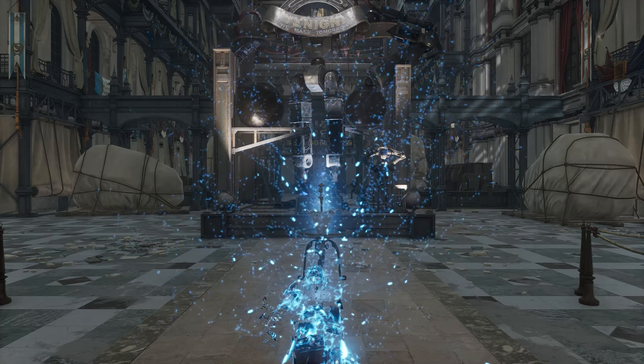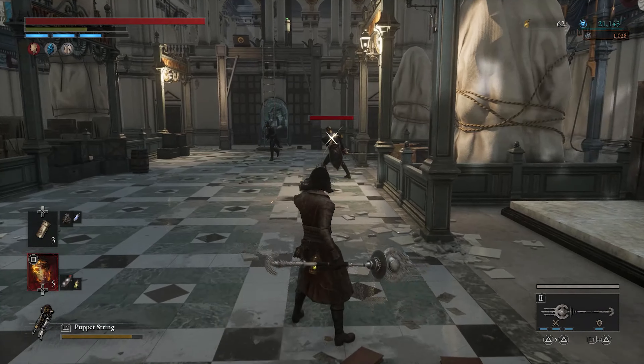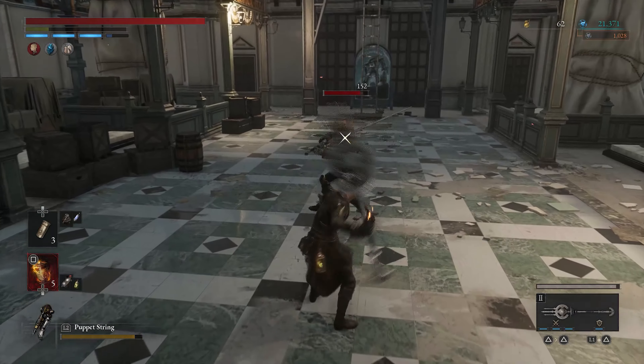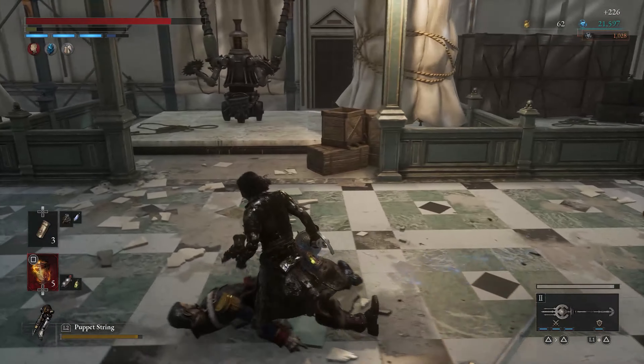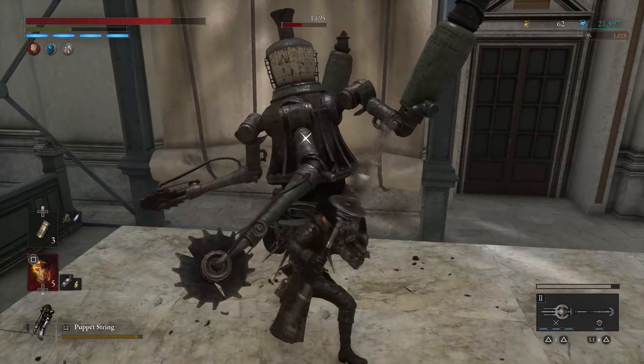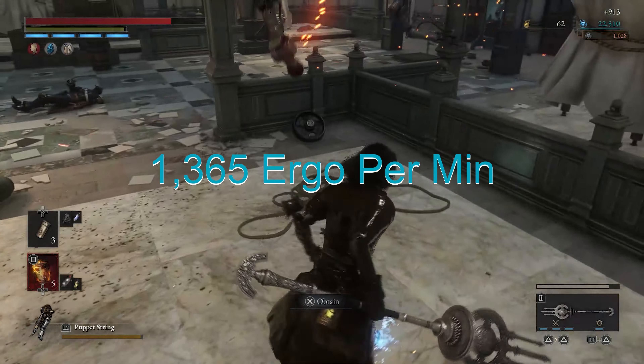Next on our list is Grand Exhibition Gallery. At this point in the game, you should have Ergo Upon Death 1 and 2 plus the Amulet. This is going to net you 1,365 per minute, and it is the best Ergo farm at this point in the game, I guarantee you. Not only do you get a bunch of Ergo, but you also get crafting materials along the way.